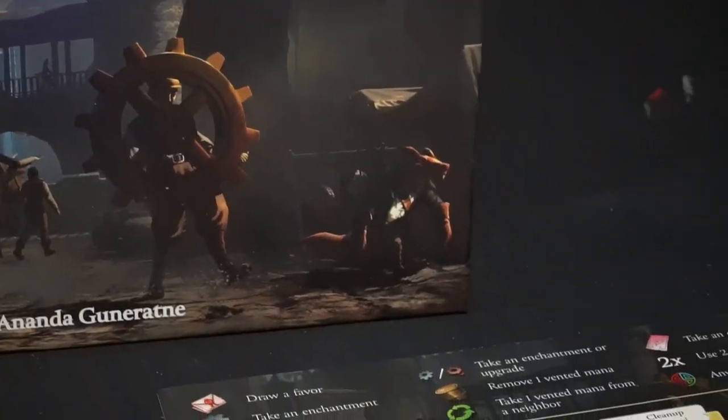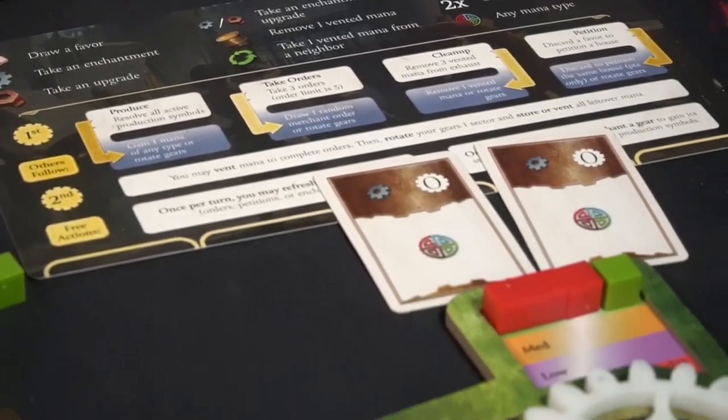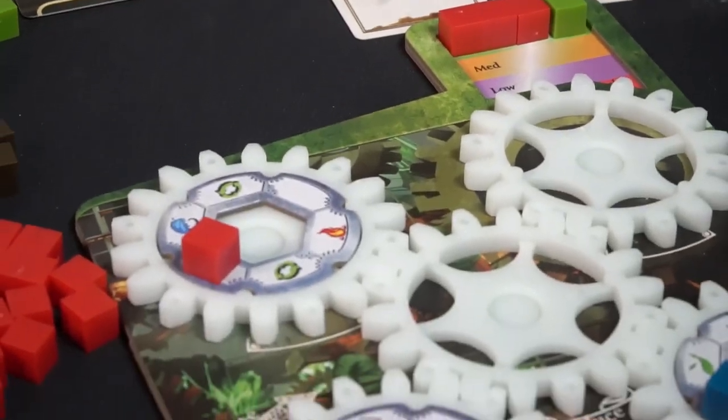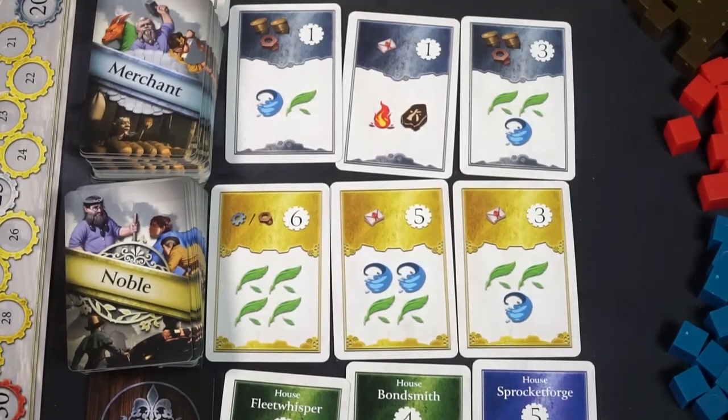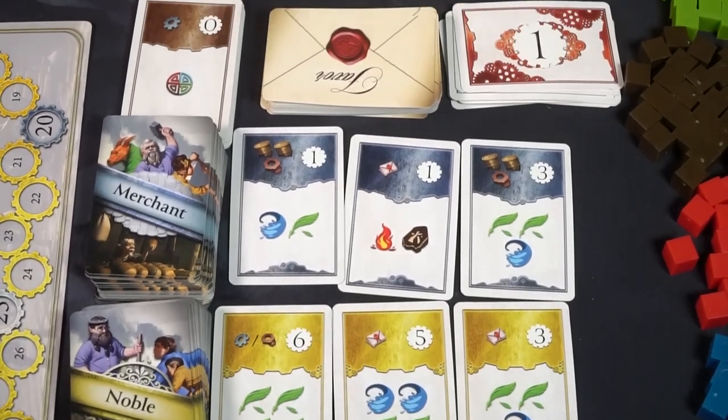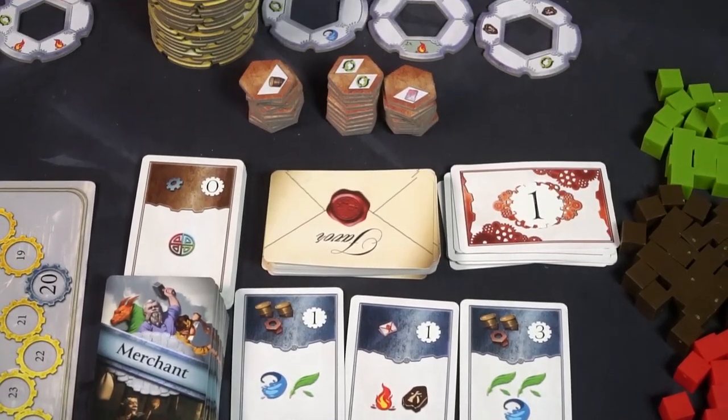This is a 2 to 5 player game for ages 14 and up, plays 45 to 60 minutes. In the game you are basically concocting a forge with gears. You're going to be enchanting these gears to produce resources, eventually upgrading those gears to give you additional resources and value. You're going to be utilizing that value to turn it into mana, which is then used to gather cards from the merchant, noble, and commoner deck that will allow you to gain victory points as well as unique bonuses.